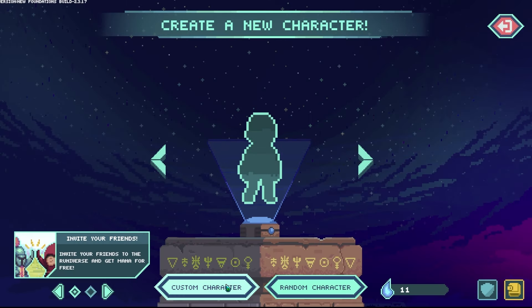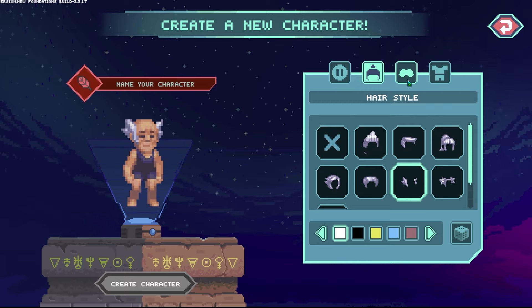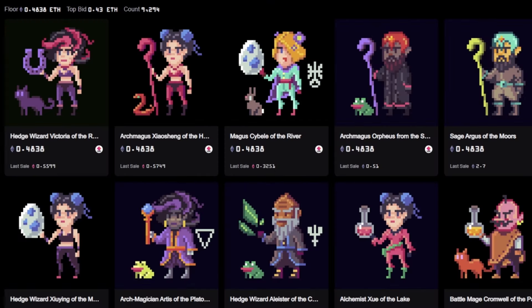Next, you'll need to create a character. There is a basic character creation screen so you can customize your character to fit your own style. If you happen to own a wizard or a warrior, do not worry — you can equip these later as skins directly in the game, but they are not necessary as the game is completely free to play.